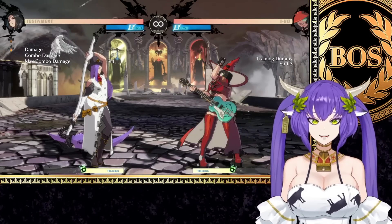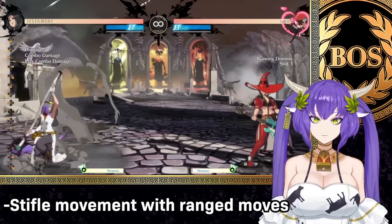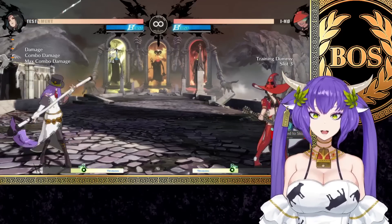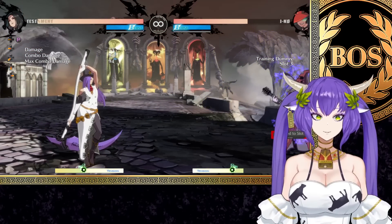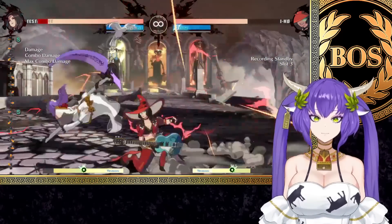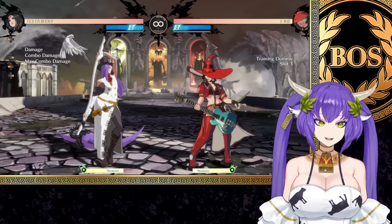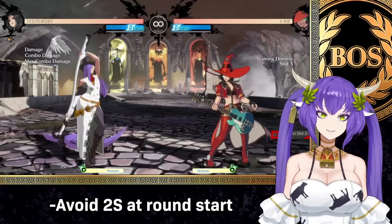I-No. Another matchup usually dictated by round start. I-No struggles pretty heavily to move around Crow, air or ground 2D6S, air 2D6H in general, and Arbiter. She can preemptively cover herself with HTL, but if you do nothing or run under it then she eats it. She has to be a little careful about how she swings with HTL, but most of the time she's going to be committing to things like Dive or relying on Stroke to challenge you in neutral. The key thing is to really avoid scrambling with her. Your goal is to win through stability and hers is to win through forcing RPS and mixing you up. At round start, I-No 2S will beat everything you have except if you do nothing. Treat the situation similarly to how you would with Nago.